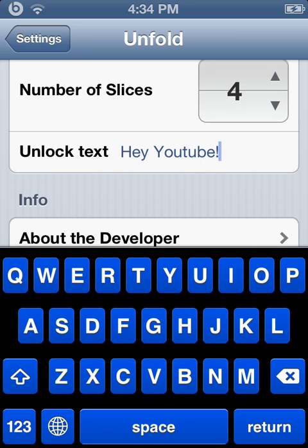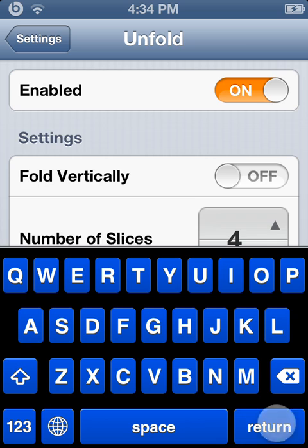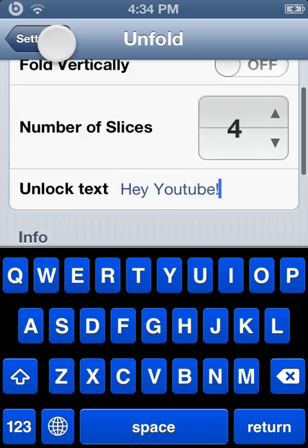You can also change the unlock text — you know how it says 'slide to unlock'? You can change that to anything you want. I changed mine to 'Hey YouTube.' So yeah, that's number one.